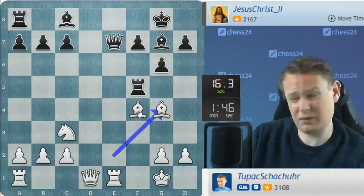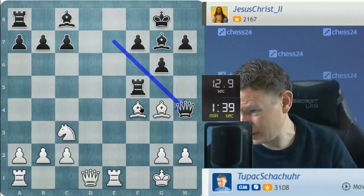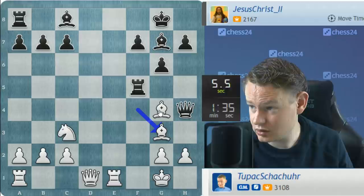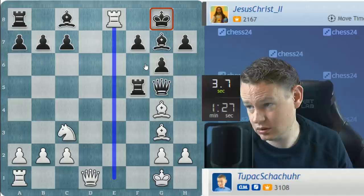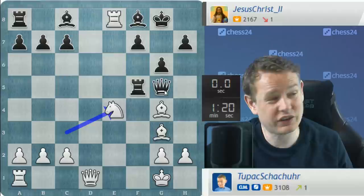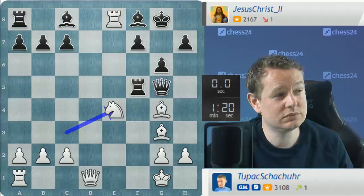I do not see any direct attacks because black is also lacking development. The rook on a8 is not contributing, the bishop on c8 is not contributing, so his pretty position with the two bishops does not seem to have enough stored-up energy to give me any trouble. I should win this game smoothly, effortlessly from here on. That's the plan. Rook f5 is a legal move. Bishop here — why not? You only live once. I'm just toying with you, Jesus the Second, and thanks for the game.